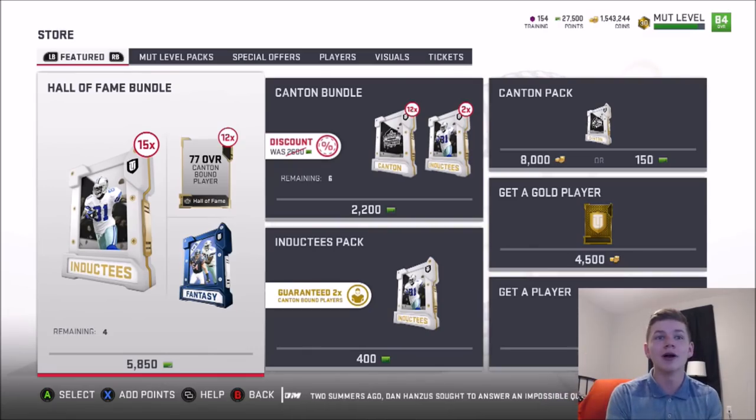What is going on guys? It is Zerksy coming at you today with another YouTube video. Today we have a Hall of Fame bundle in the store. This is a new promo — I'll have a video going over the promo next. This video specifically, I'm going to be opening up the packs for you guys. We have a limited time Ed Reed, 92 overall, in packs. I'll double-check if there's another limited time legend before we open.